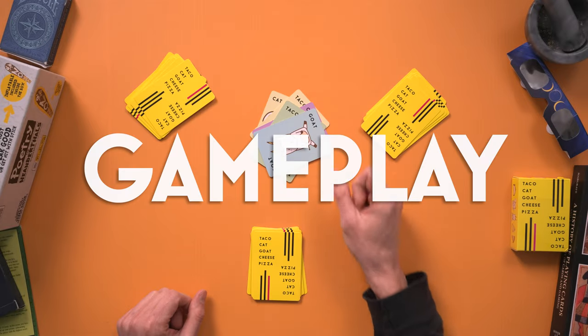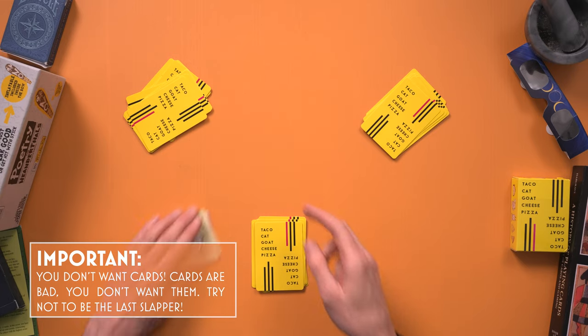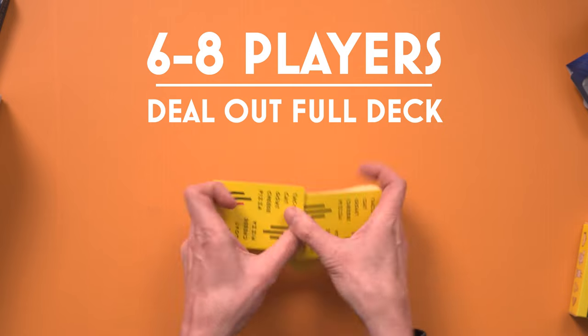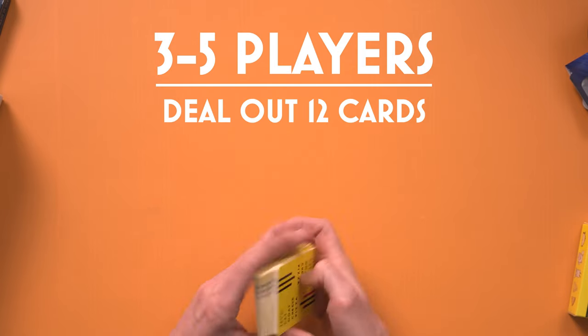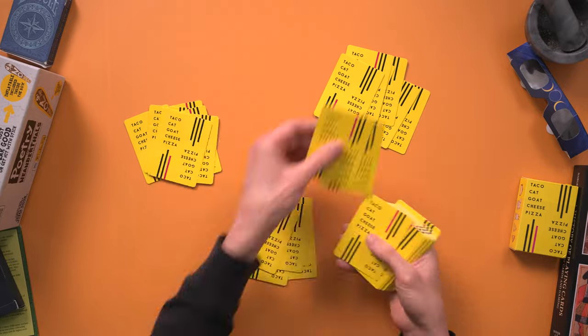One by one, players flip a card from their stack, and if a slappable card comes up, all players must slap the middle pile. The last player to slap the pile loses and must take the whole middle pile. With six to eight players, shuffle the cards and deal equal amounts to all players. For a three to five player game, each player gets 12 cards. Put the remaining cards back in the box. We'll play with three players for demonstration, but as I said, it's better played with four or more players.